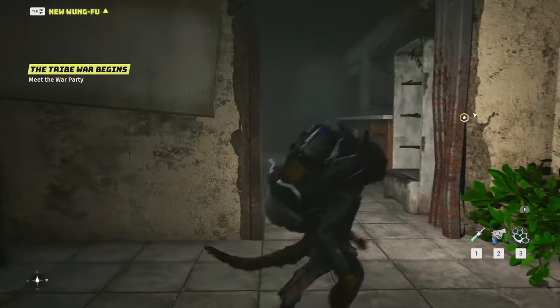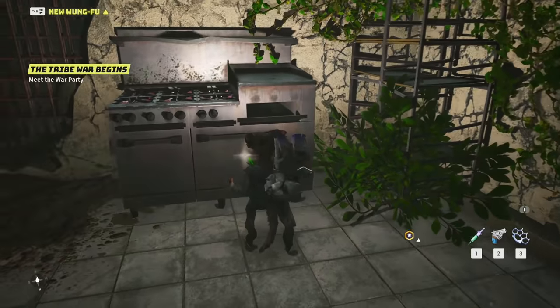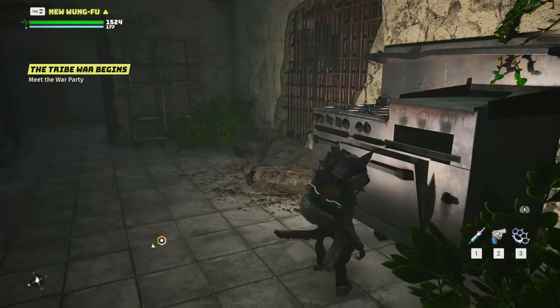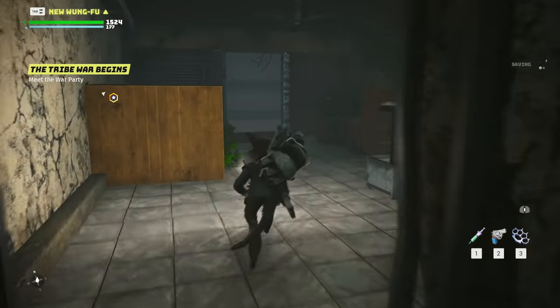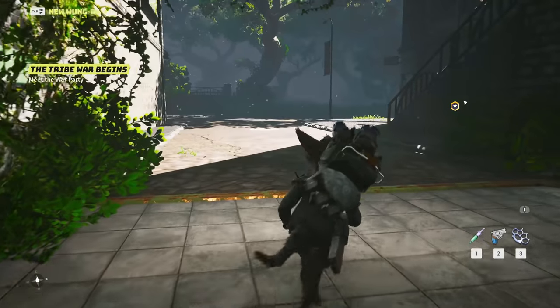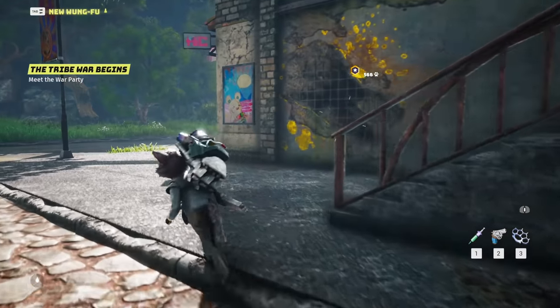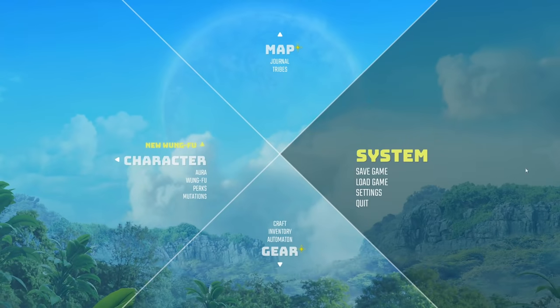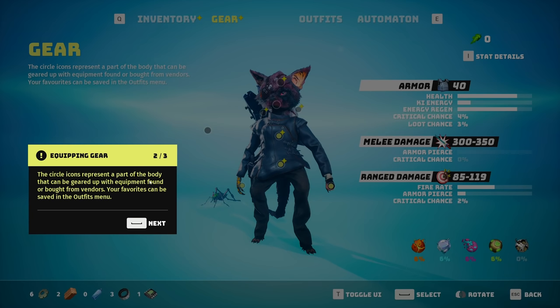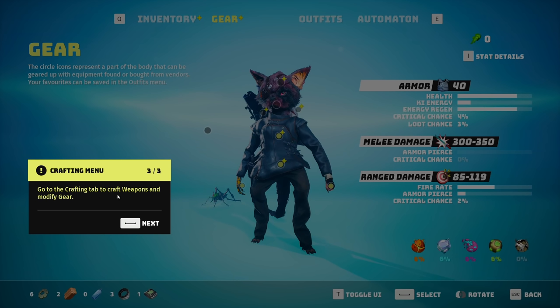What do we have in here, anything good? Oh, hello - a helmet piece! Maybe we should be checking out some of our armor stuff. There's our Clunk Fist. Let's actually take a peek at our armor. This is where you change equipment and weapons - the circle icon represents a part of the body that can be geared up with equipment found or bought from vendors. Your favorites can be saved in the outfits - go to the crafting menu.